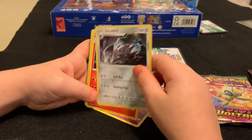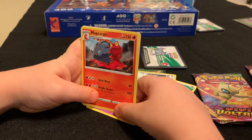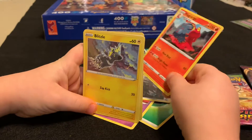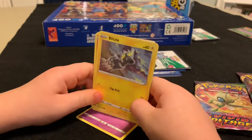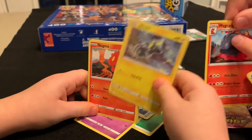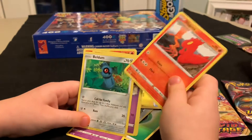Excadrill! Magcargo — that's a really cool card. And then there's Blitzel. He can hold cargo. Okay, what's next? Slugma — it evolved into Magcargo, perfect.